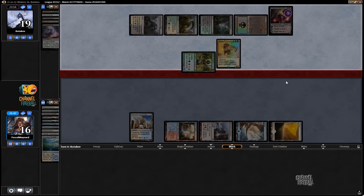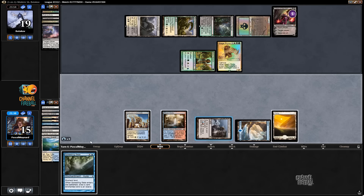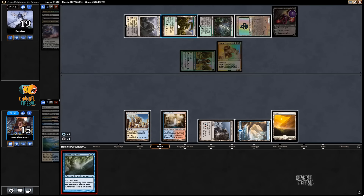Alright. We top-decked a Rhino into Liliana, and we're in a pretty bad spot now. I'm going to cast this — is it Elspeth? That would have been really good if we could cast it.